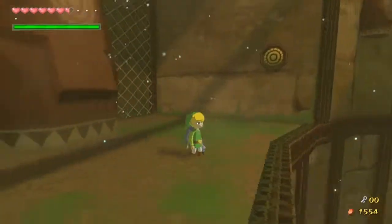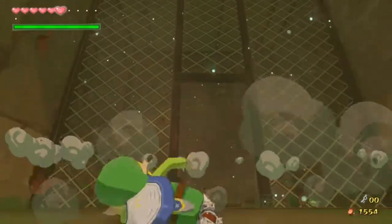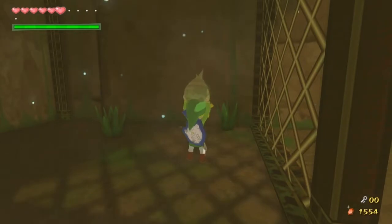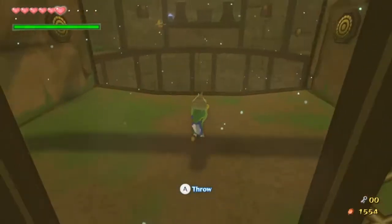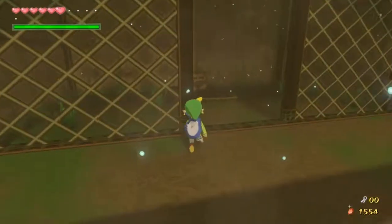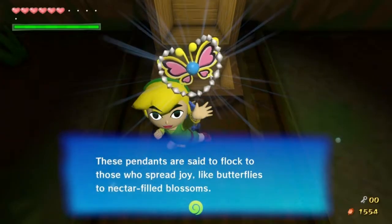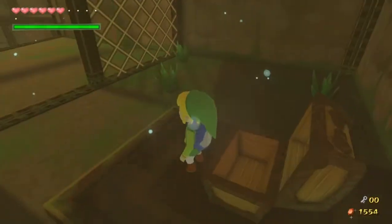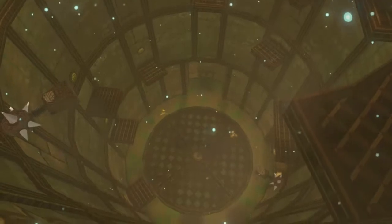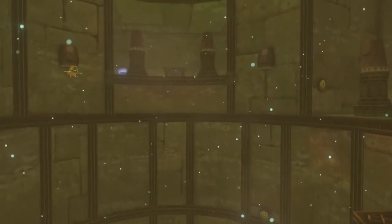When you use the hookshot on there, you just kind of latch on to it. So what you want to do is put on the iron boots. My Makar! I've come to rescue you! Goodbye. We got a joy pendant. So next time on The Legend of Zelda Wind Waker HD, we go down there and probably try to rescue Makar — wherever he is. I don't even see him down there. See you guys then.